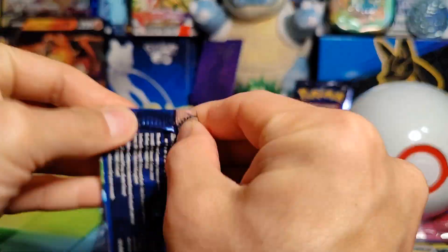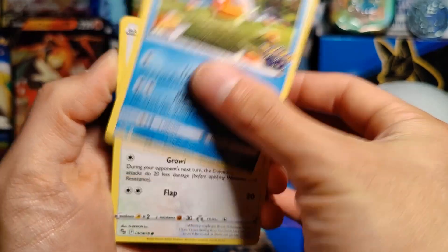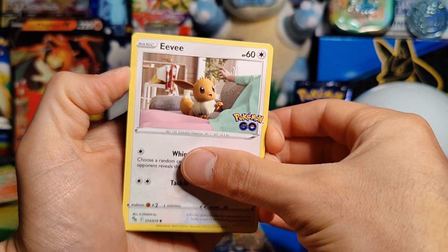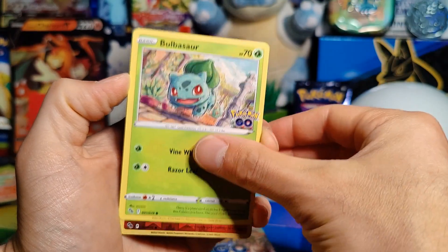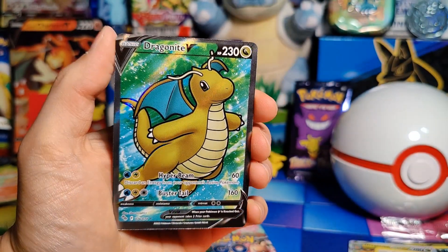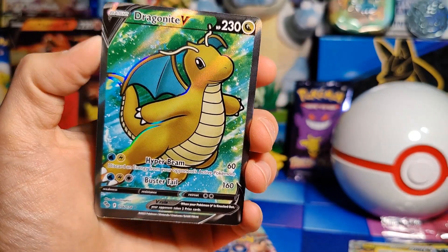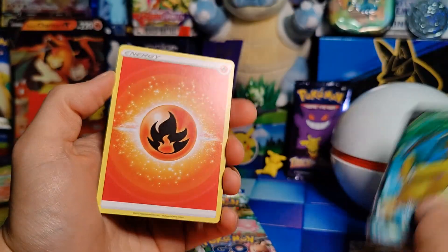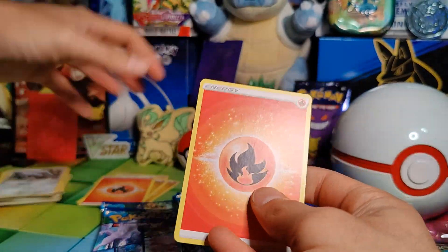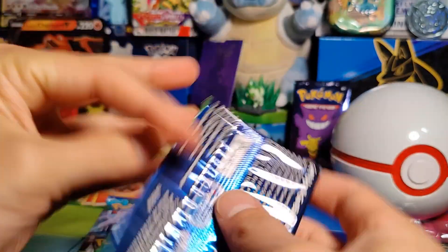Pack five: Magikarp, Pidove, Onix, Eevee, Bulbasaur, Reverse Holo Charmander, and a Dragonite V. Just recently pulled one of these Dragonites as well — love the outline on it, looks really cool, but unfortunately it is one I already have a couple of. Then Energy, Steelix, Xatu, and Candela. It is a very, very Dragonite-heavy box so far.